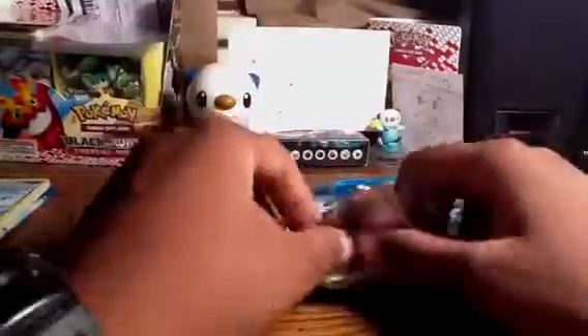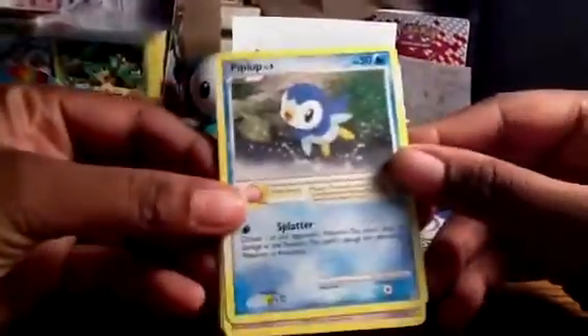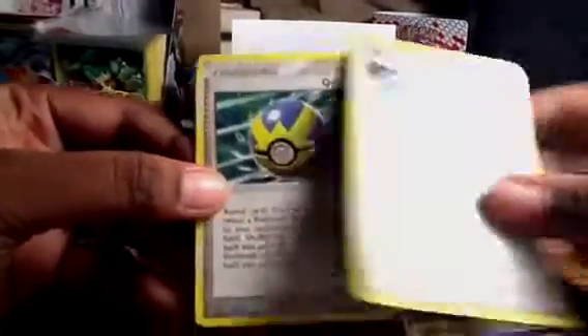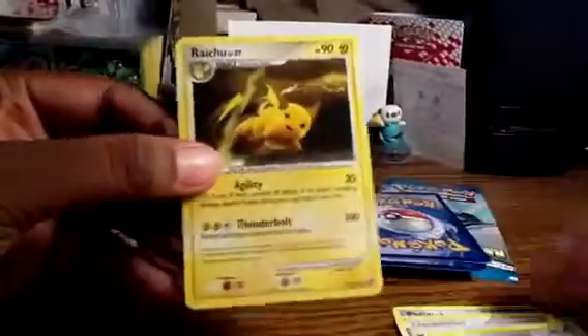Alright, next up Empoleon pack. Piplup, Buneary, Burmy, Croagunk — he looks so chill, like what up though — Aipom, Quickball, Staravia. Oh nice, got a Raichu in there, really really nice pull.